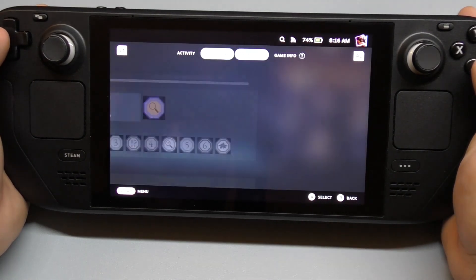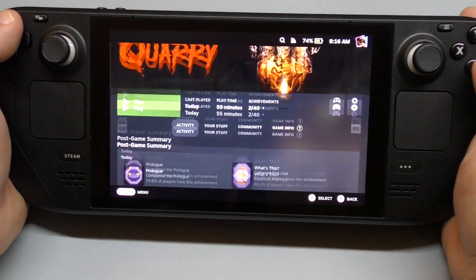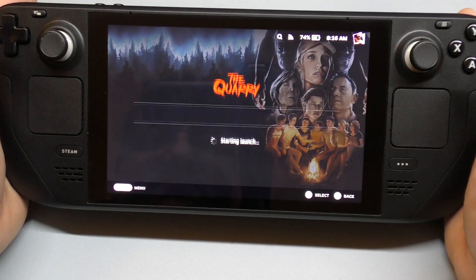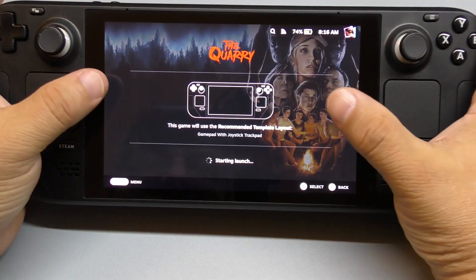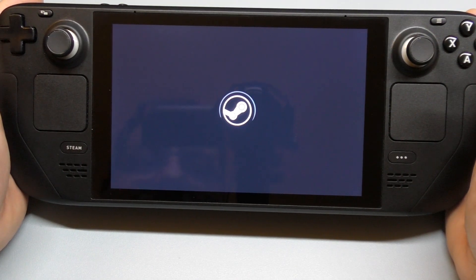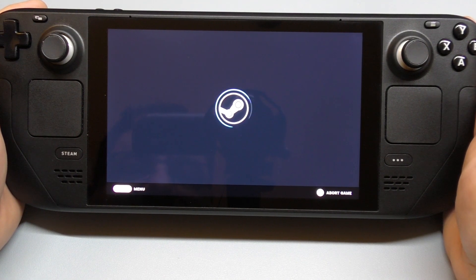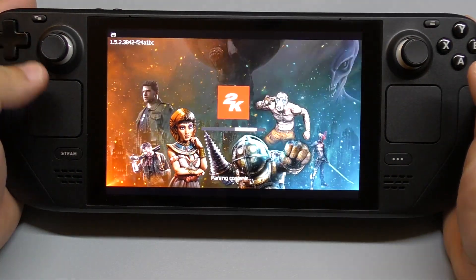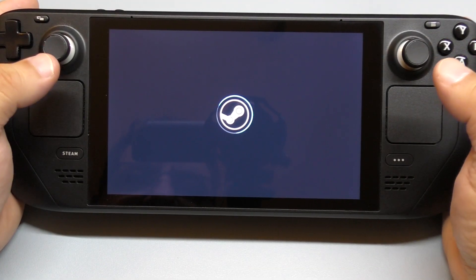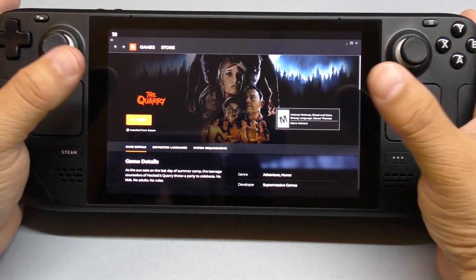This game does have achievements, which is cool — so far I've unlocked two already and played 55 minutes. Let's launch it. See, it actually chooses gamepad with joystick. The game's been launching pretty nice and smooth, but like I said, when I first launched without any Proton it got stuck right after the intro screen — just a black screen and nothing else happened.